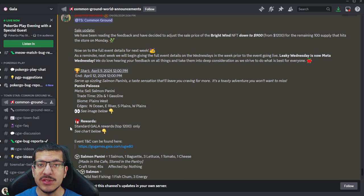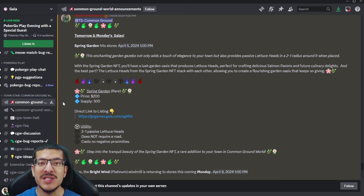The rewards are going to be the standard Gala rewards for reaching the top 1,200 in the leaderboards. A great thing mentioned with this announcement is that from now on, on Wednesdays — instead of giving partial information they called 'leaky Wednesday' — they are now going to give us the full information for the following competition. So now we get the information two days sooner; we'll get it on Wednesday instead of Friday, giving the community more time to plan.